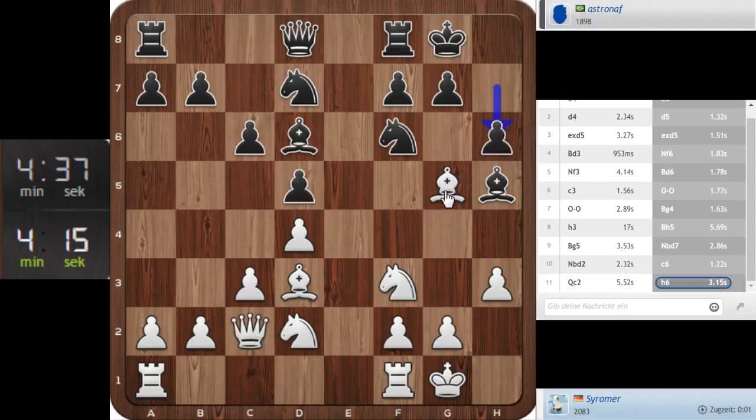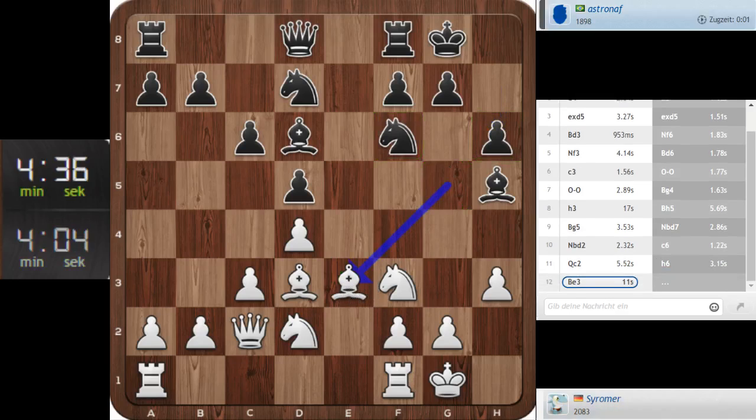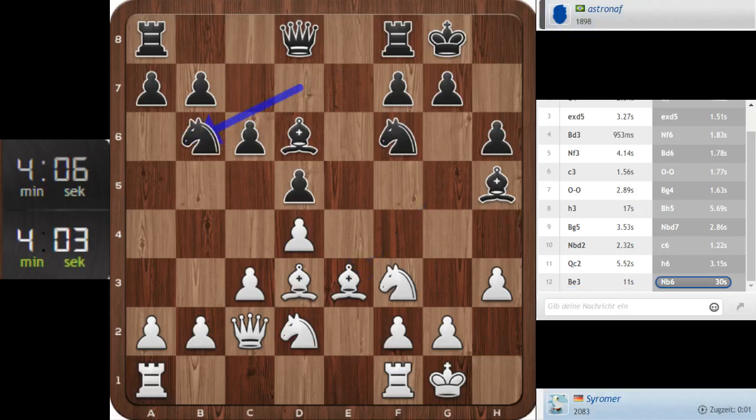Should I take it to bring some imbalance? Let's drop it back — so it's not so symmetrical now. I think he needs to take on f3 because g4 is threatened. That's something about this symmetrical stuff — you cannot really lose in these positions, but you can decide where the play will go. Now g4, let's play g4.